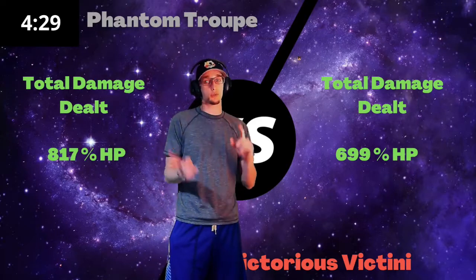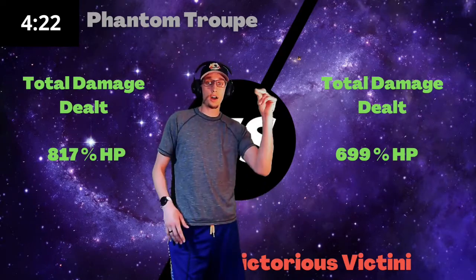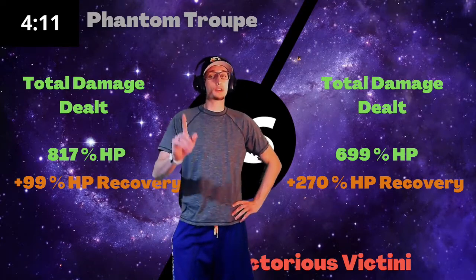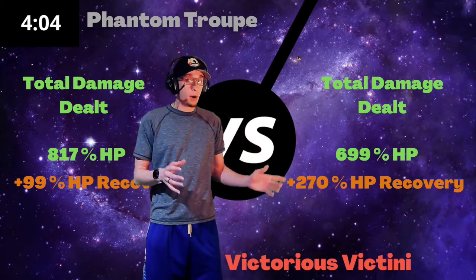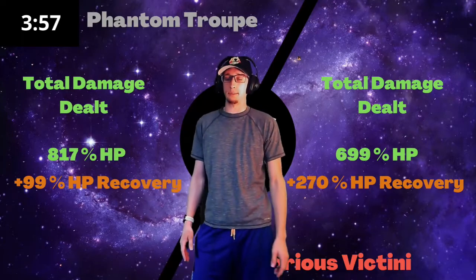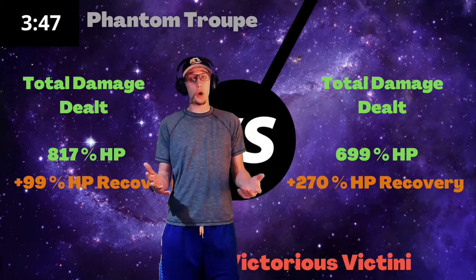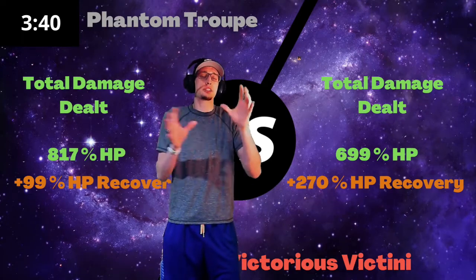I was talking in the battle about how I think their team is bulkier, and I definitely seem to have been right. Or at the very least, it was played in such a way that they were actually bulkier because they had over 817% HP. So let's talk HP recovery. They had 270% HP recovery — 270. They had almost 50% more HP compared to what you start with. Normally you start with 600, and these people added almost 300% more — that's 150% of the normal standard starting value. Whereas we only had 99% HP recovery. They did burn our Kirum pretty early, which messed us up because that was a roost Kirum and we only got to click that move once.